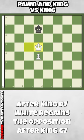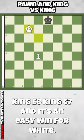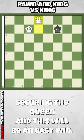After King to d7, white regains the opposition. After King c7, you play King to e6. After King d8, you play King to d6. King e8, King c7, and it's an easy win for white — securing the queen, and this will be an easy win.